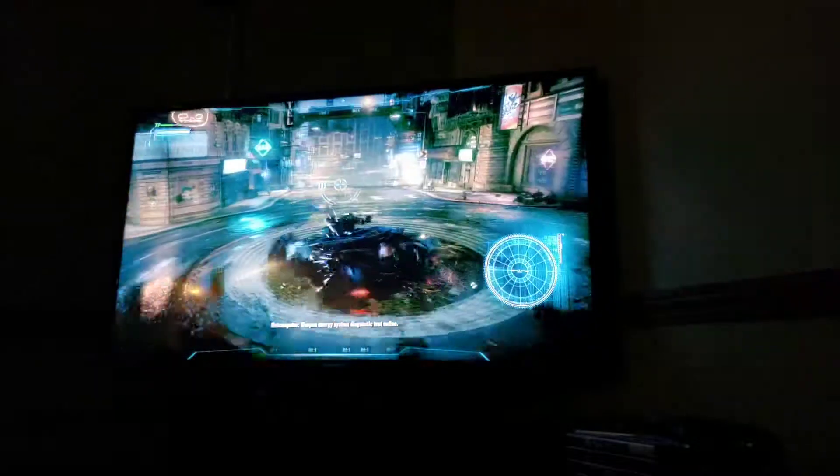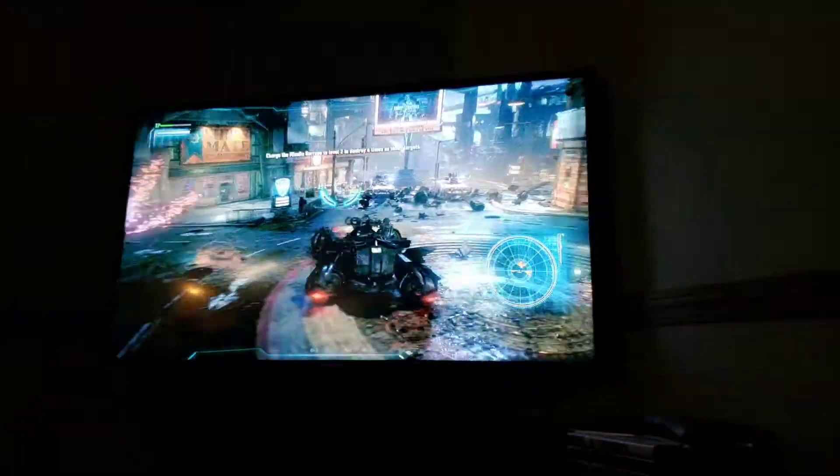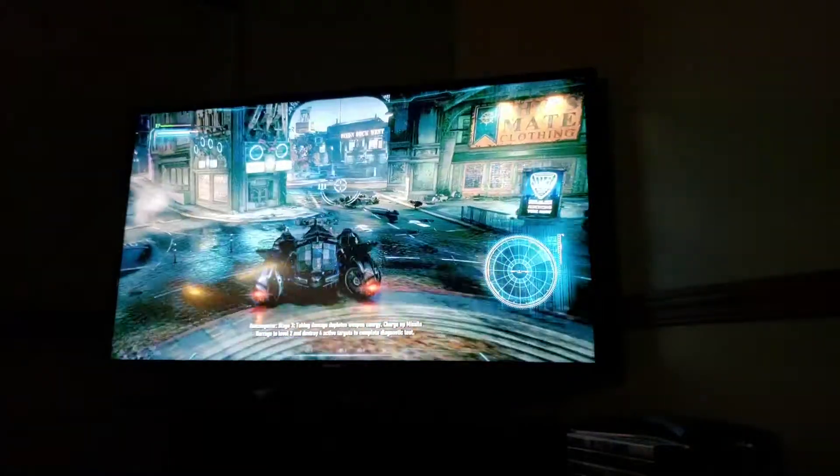Simulation activated. Weapon energy system diagnostic test online. Stage 1: Destroy targets to charge up weapon energy and activate missile barrage. Missile barrage level 1 ready. Diagnostic stage 2: Charge the missile barrage to level 2 to destroy up to 4 targets at once. Missile barrage level 2 ready. Diagnostic stage complete. Stage 3: Taking damage to police weapon energy. Charge up missile barrage to level 2 and destroy 4 active targets to complete diagnostic test.